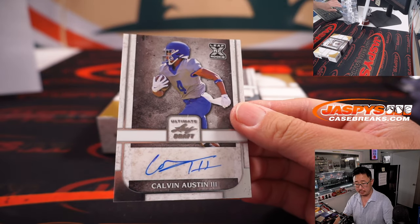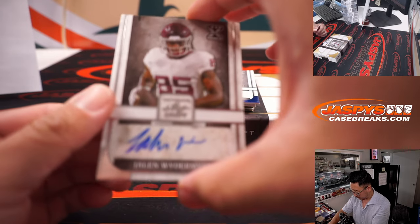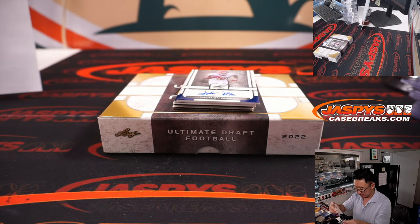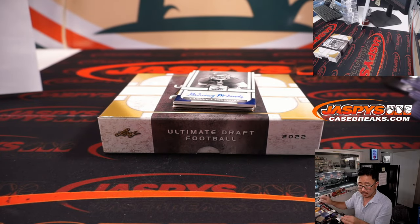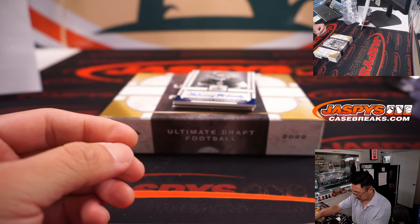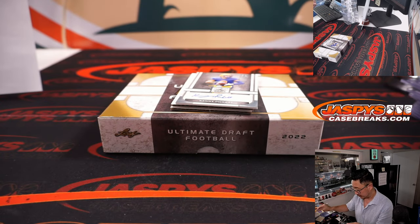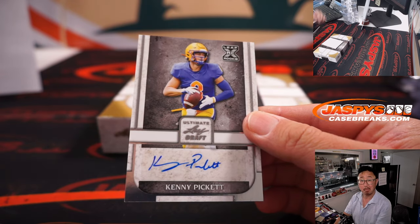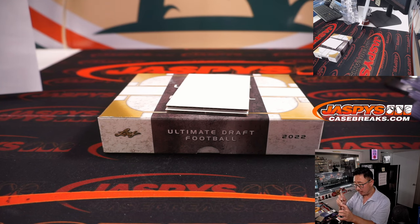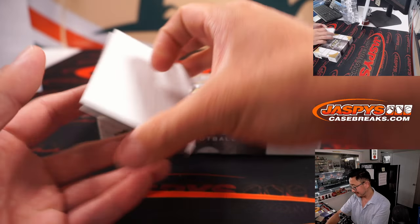Calvin Austin the Third — Adam, letter C. Jalen Wiedermeyer — TJ with the letter J. Let's hope all these guys turn into Pro Bowlers. There's Traylon Burks, 29 out of 75 — Adam, letter T. We got Quincy McKinstry, 74 out of 75 — Ray with the letter G. And there is another quarterback — for Aaron Miller, there's the Kenny Pickett you were looking for. Kenny Pickett — didn't have to go very far for his pro job. And there you go, gang.